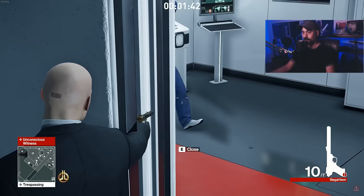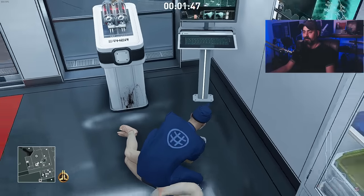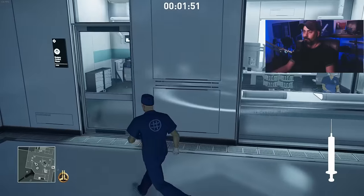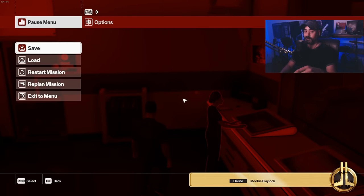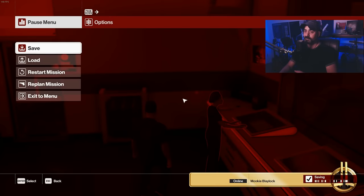He should see that coin on the floor and move a little further into the room so I can knock him out without getting seen. Let's take his disguise. There's one more lady I want to get out of the way - this woman right here. I'm gonna save first because I'm going to use the syringe on her first and then load up the save file again and save the syringe for the chief surgeon. So I'm going to make a save file here and then reload it immediately.